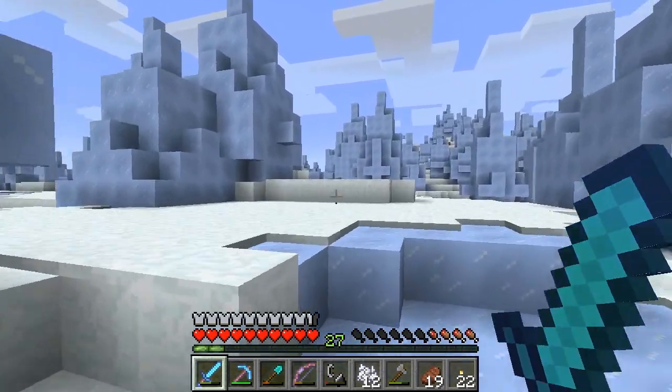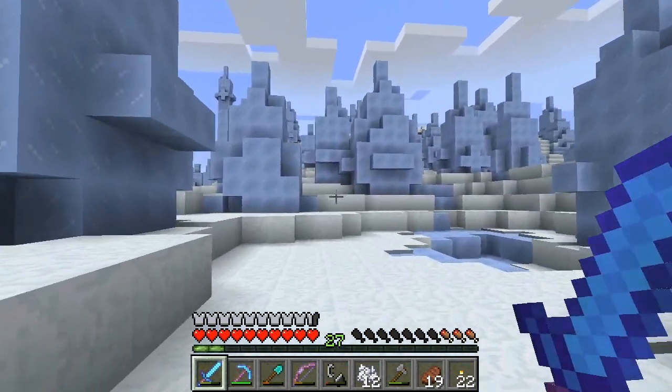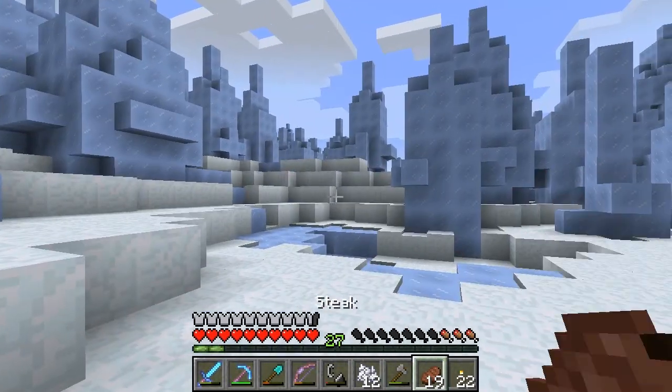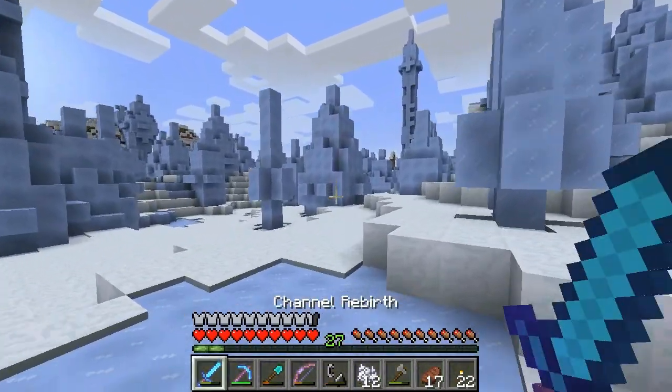This is so awesome! If only there was like something else other than packed ice in this biome — like igloos or something with chests and stuff, that would be so sweet. But I found one — my very first packed ice biome.